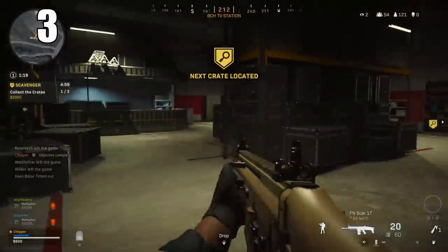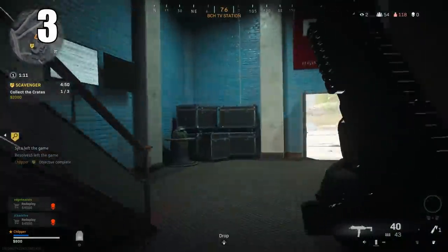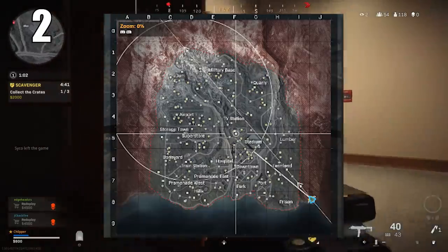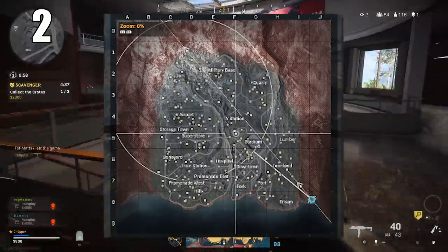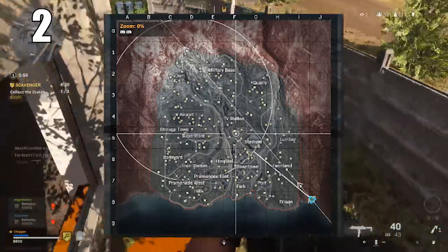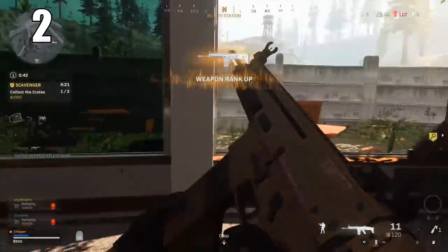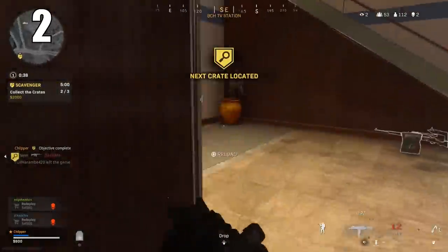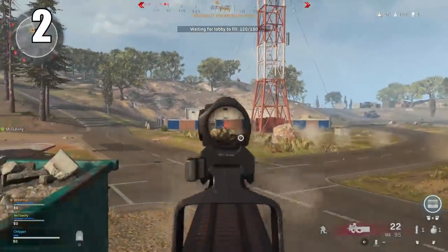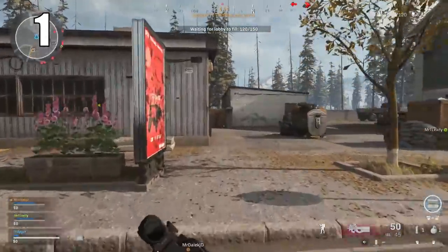Number 3: There are some contract rewards that will show you where the next two safe zones are going to be, which is a useful tool. However, if you understand how the zone algorithm works, it's honestly not entirely necessary. Number 2: The zone can be easily predicted for the most part. Generally the center of a safe zone in every BR has to be in a playable area — not over water and not inside a building — so with that in mind you can start to predict where the next zones will go from the beginning of the game.